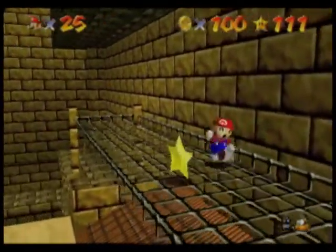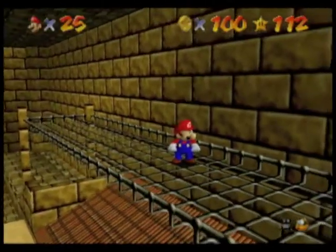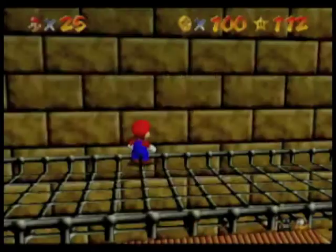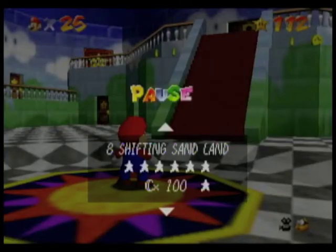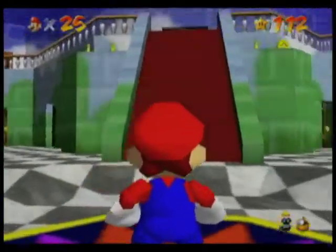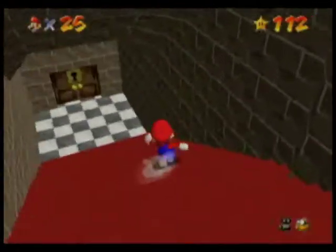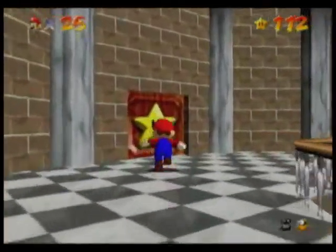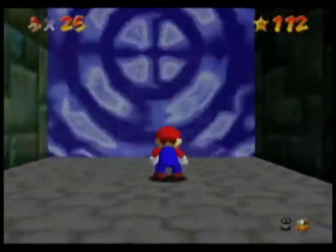Yeah! Now we will find a menacing way to die — or we'll just exit the course and get to the next world. We're not going to start the 100-coin star again. So I think that's it for this video. We're just going to get to Dire Dire Docks and then do the classic. Always remember to subscribe! Bye!